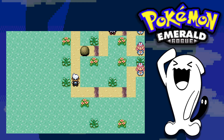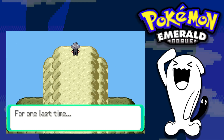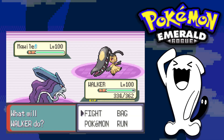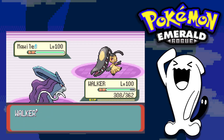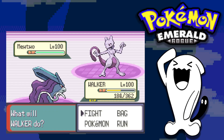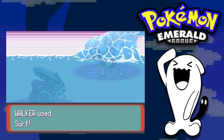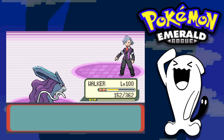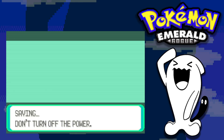The final fight of this Pokemon Emerald Rogue run is against Steven Stone. He leads with Metagross while I lead with Suicune. I set up multiple Calm Minds since Metagross can't do much damage to me, then take it down with Surf. His Mewtwo goes down to two Surfs, Jirachi to Surf, Aggron to Surf, Metagross to Surf, and Skarmory to two Surfs. With that, we defeat Steven Stone and effectively complete a Pokemon Emerald Rogue run!